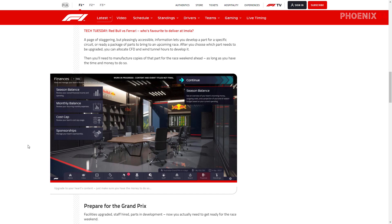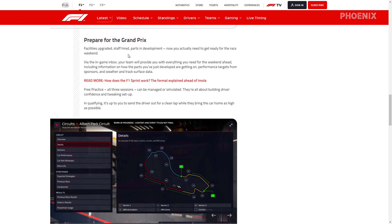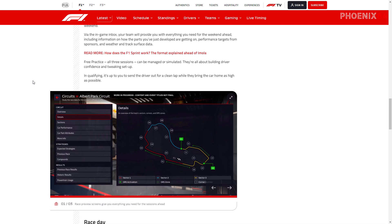Preparing for the grand prix — if you've been following F1 Manager on social media you might have seen a few of these graphics before. Once facilities are upgraded, you can get ready for the race weekend via the in-game inbox, where your team provides everything you need: weekend information, how parts you've developed are performing, performance targets, weather and track surface data. All three free practice sessions are available, and qualifying as well, sending your driver out for a clean lap.